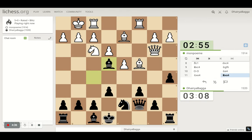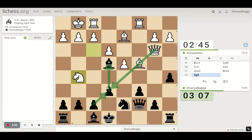Bishop comes on e4. Now, there can be a tactic where he takes and if I take, he takes with the queen with check, spoiling my castling and then taking my bishop. But the opponent didn't see that coming probably. Now I can exchange the bishop here — the idea is to just take with the pawn so that I'm pretty good in this situation.